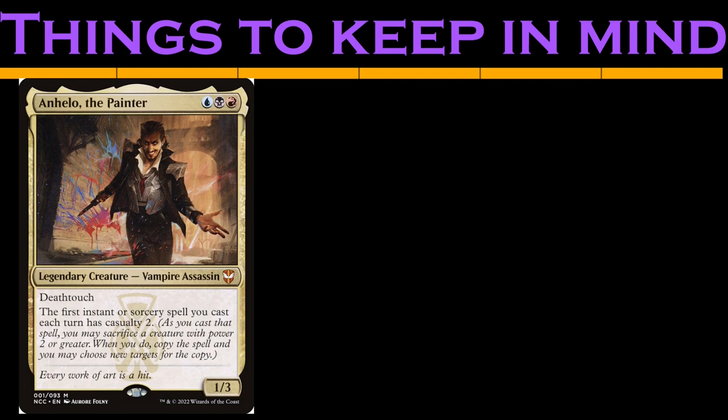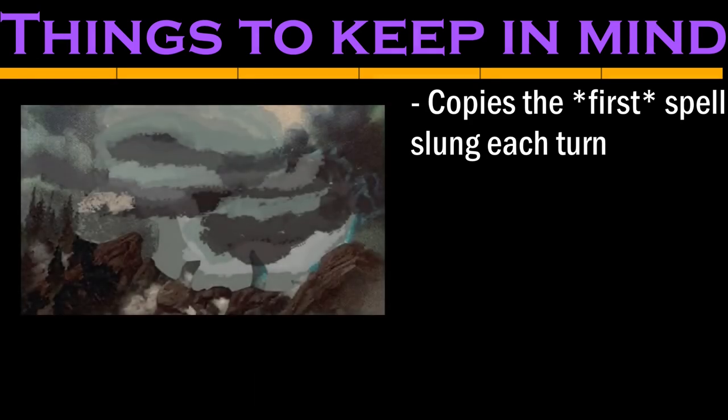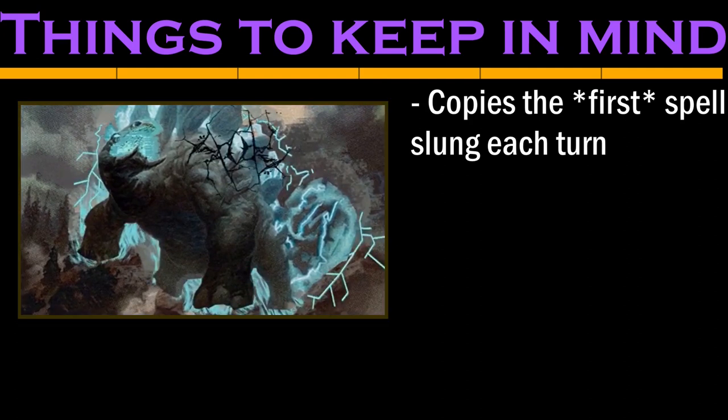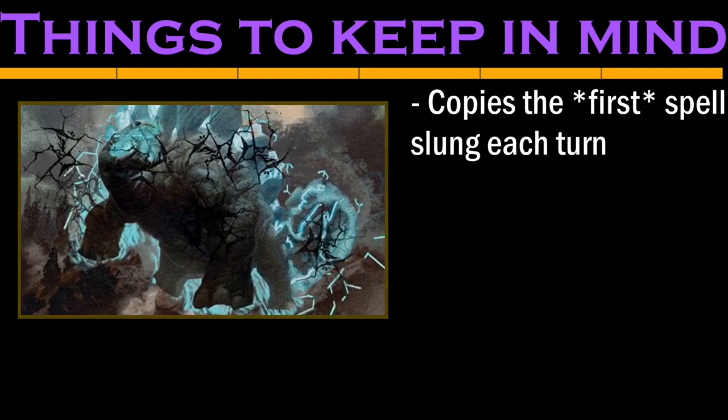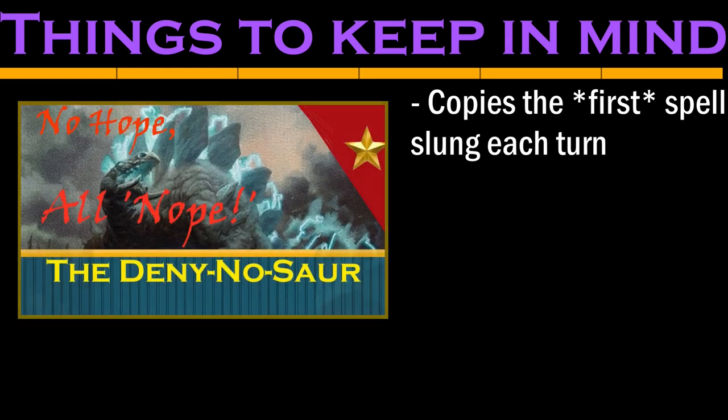Angelo is a 1/3 vampire assassin that lets us copy our first instant or sorcery each turn by sacrificing 2 or more power on board. Like Calamax, we only copy our first spell each turn, but unlike Calamax, Angelo requires an extra resource to be able to copy our spells. So if we lean into that first spell each turn wording, we'll run out of cards.